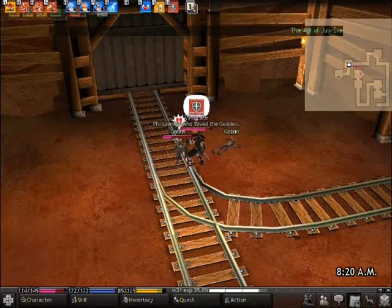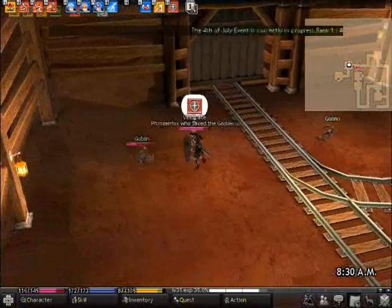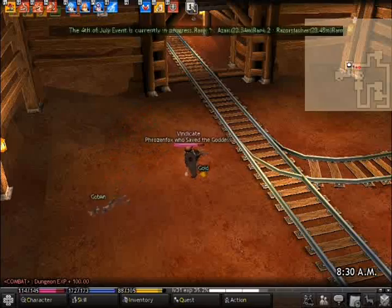When you're using Defense, you want to keep as close to your enemy as possible. Because if they're going to charge a skill, you can cancel it and attack them right away. It also makes them want to attack you.